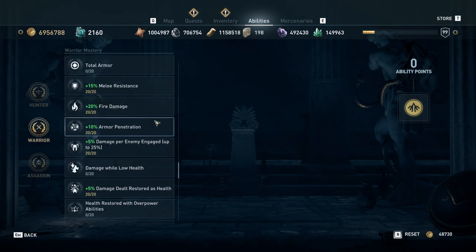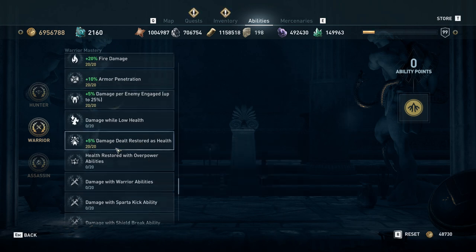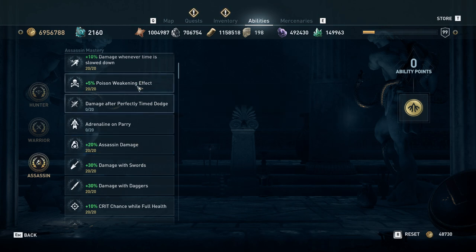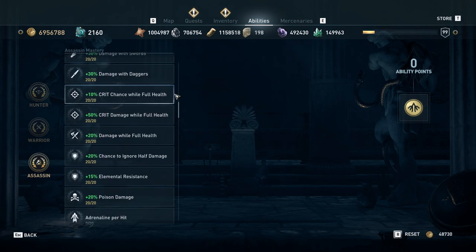In warrior damage, the only things you really want are armor penetration and damage dealt restored as health — both good nice-to-haves. In the assassin masteries, poison weakening effect is nice but pretty low on the priority list — something you'd get when you have a fair number of points and want just a little more damage in boss fight situations, because that's really the only time you'll be in a fight long enough for the weakening effect to be a significant factor. Damage whenever time is slowed down is also a nice-to-have to dump points in way later. The bonus is so tiny it's probably never going to push you over a break point, especially once you're already dealing so much damage.